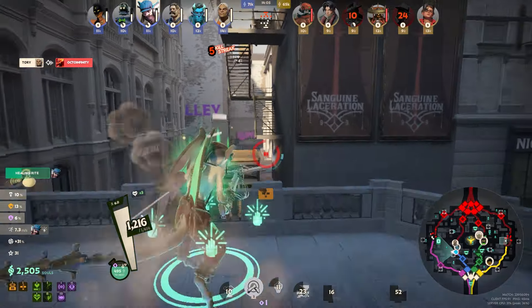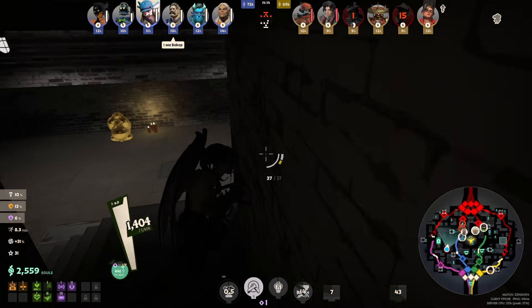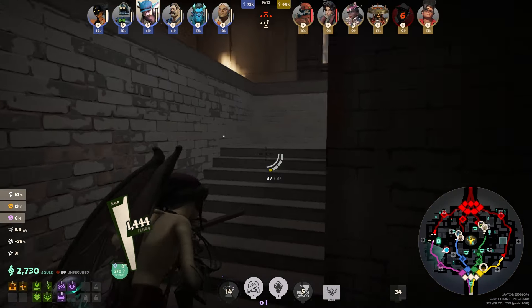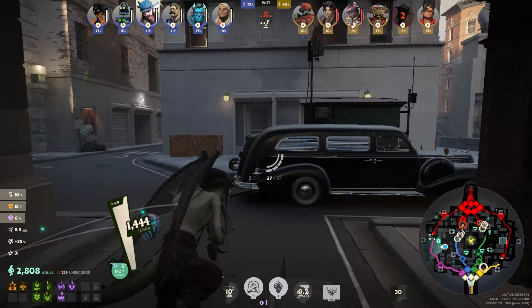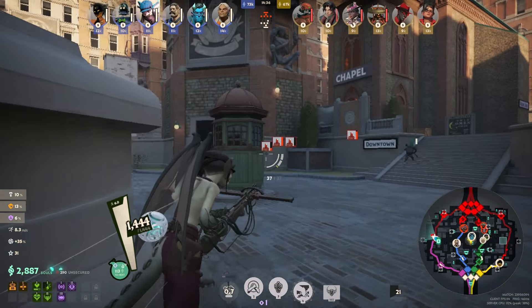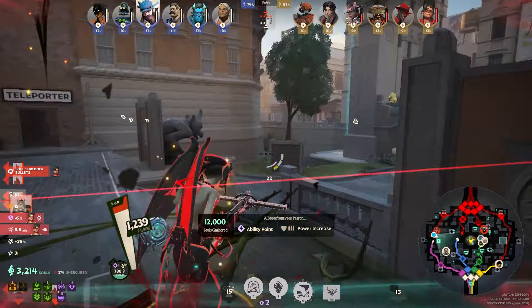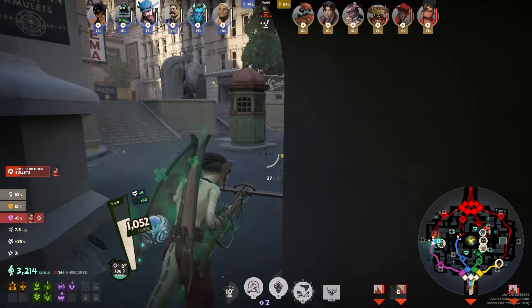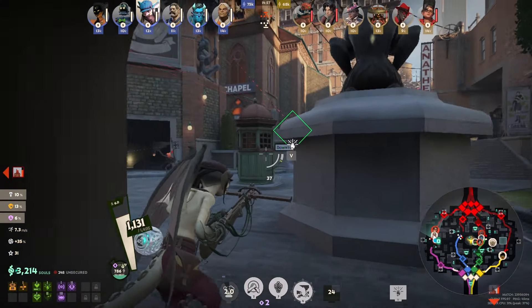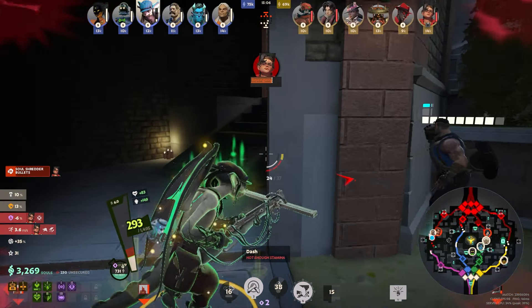Now that the friendly team is on the blue lane, I rotate to try to clear some camps and maybe push up purple. Sadly this camp was basically cleared by Bebop earlier. A fed McGinnis on the enemy team is not fun to fight — she rushed Mystic Slow, so if I get hit by a turret I'm just kind of screwed. I see our friendly Lash going in to deal with her, so I decided to help out even though I don't have Kudzus to deal with the turrets. That hurt really bad.